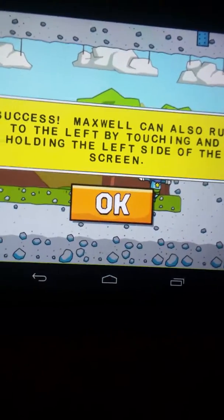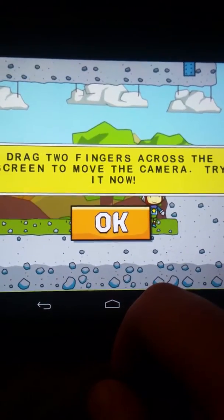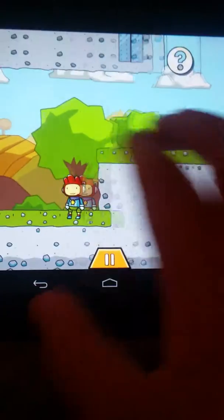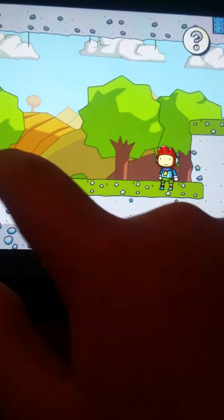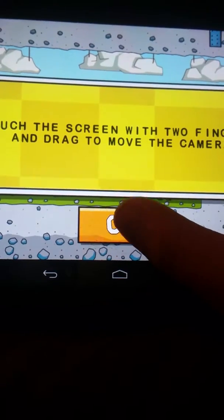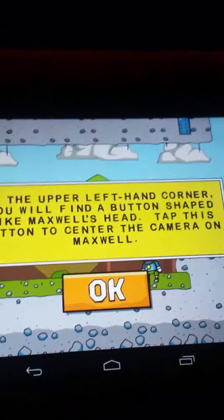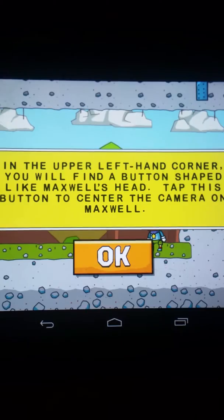Maxwell can also run to the left by touching and holding the left side of the screen. Drag two fingers across the screen to move the camera — try it now. In the upper corner you will find a button to click Maxwell's head. Tap this button to center the camera on Maxwell.